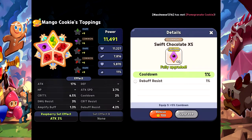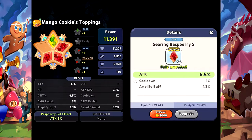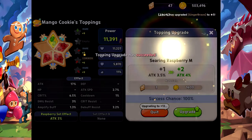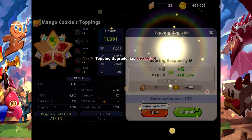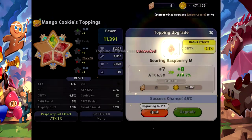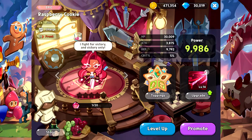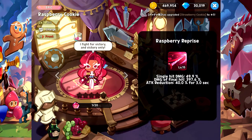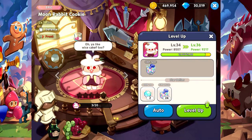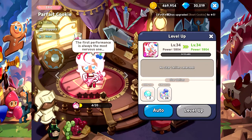I've got a cooldown topping on Mango — I don't know if I want to remove it. The amplify attack toppings — these are all attack so let's upgrade. It costs 12 to upgrade, and the success chance lowers as you stack them. There are about four or five toppings each. Let's equip that. Raspberry Cookie, you're gonna get leveled up too — my girl needs to get to level 36. I think level 50 or 60 is the max right now. Parfait leveled up too.